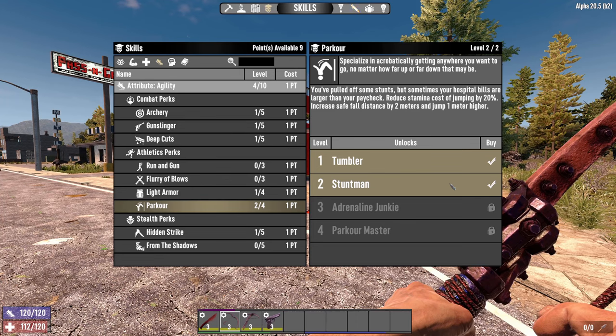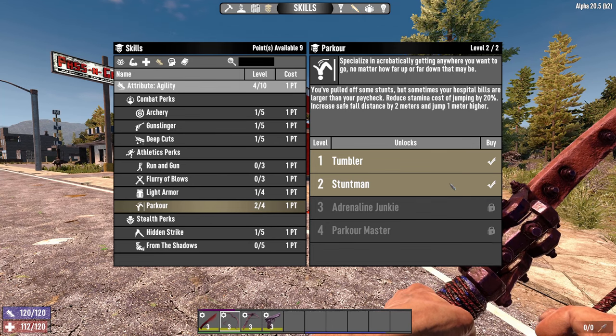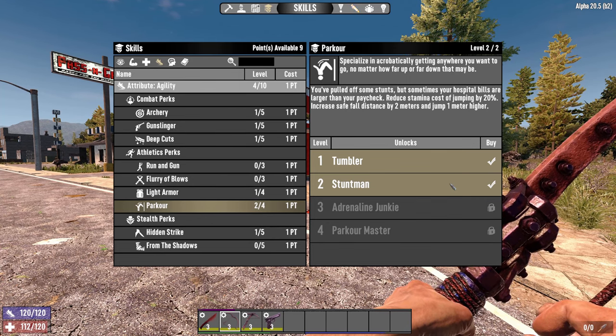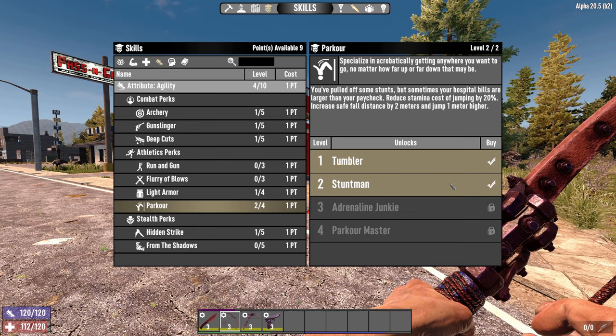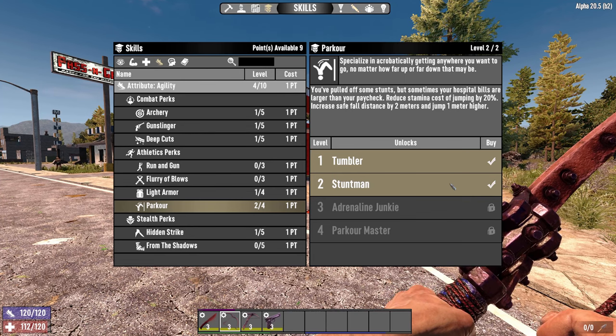We're also going to go to parkour, which requires agility level four. This allows us to do parkour 1 and parkour 2 — you can jump one meter higher, which is going to keep you alive. Being up on a wall or elevated position is much better than being down in a group getting killed. Shooting them from up high where they can't hit you — who doesn't want to do that?